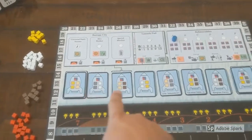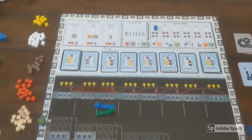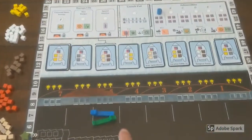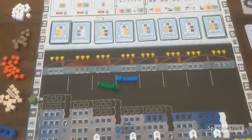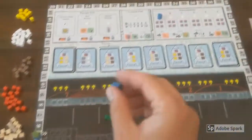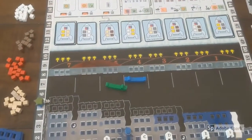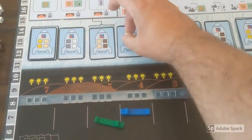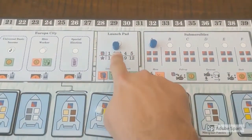The primary way to earn points is to load resources into these rocket cards that are distributed randomly across the board at the beginning of the game. To load a resource into a rocket, you're going to move your surface vessel to the location of the rocket and place one of your workers on the launch pad. This allows you to load one or more resources onto the card at your current location. Loading two cubes in one turn earns you three victory points, as indicated on the board.